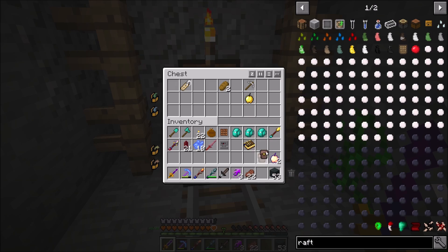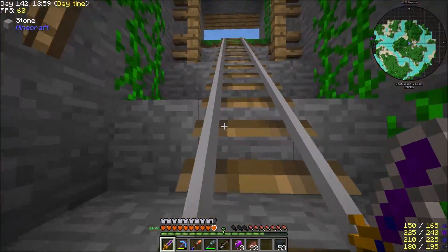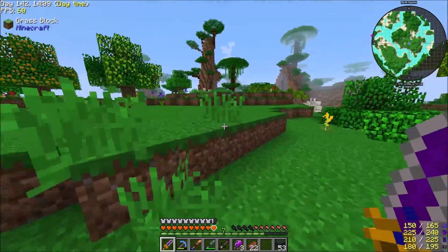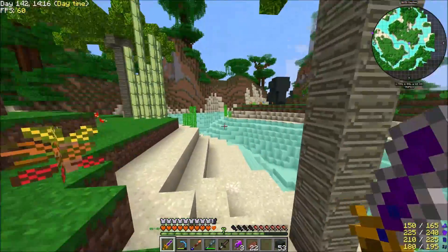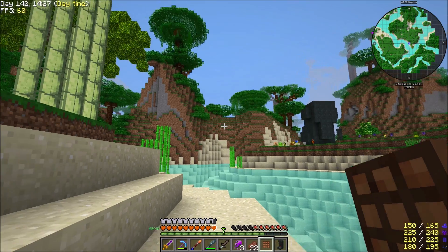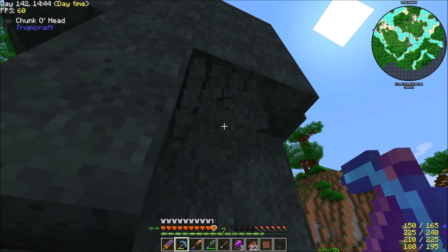Let's go ahead and snag those two more Azurite blocks. There we go - there is our compressor! We should get a quest complete. There's a head statue over there - one of the ones I killed. I didn't realize these spawn. Honestly, whenever I was in packs that had Tropicraft before, I didn't really ever bother with it much because it was one of those dimensions where it was just kind of okay.